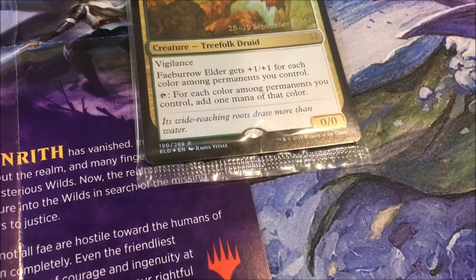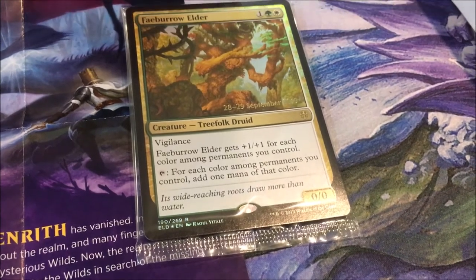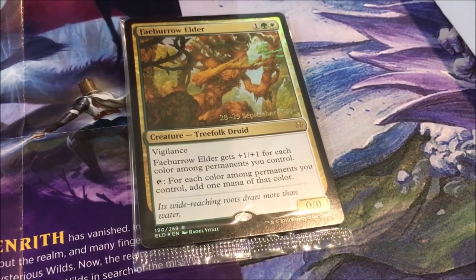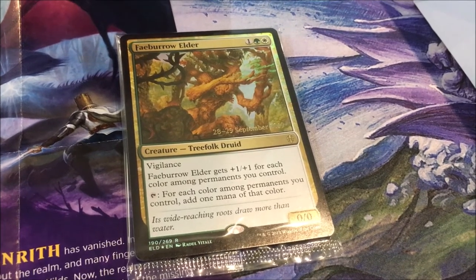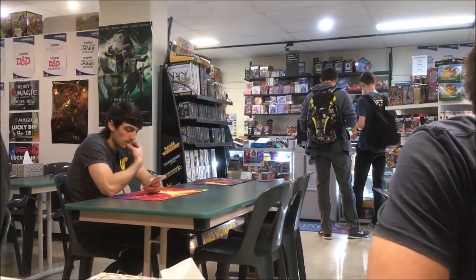So let's see what foil date stamp card we got. Ooh, Faye Burrow Elder — Vigilance and it gets plus one plus one for each colour among permanents you control, and you can tap to add an additional mana of that colour. What a great mana ramper.